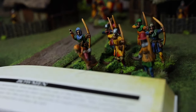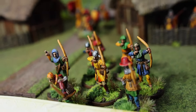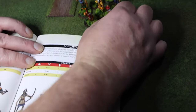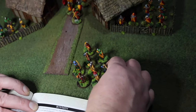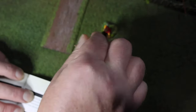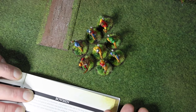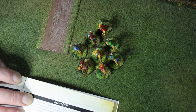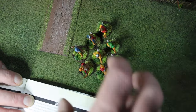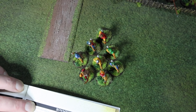Infantry units have a minimum size of 3 with no set maximum, though the maximum is practically limited by coherency rules: all figures must stay within a 2-inch bubble from the center figure. That limits you to around 9 or 10 before it becomes difficult to keep everyone in the bubble. For cavalry, it's a slightly bigger bubble, with a minimum of two troops.